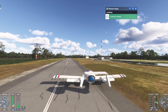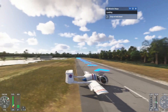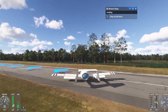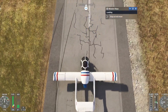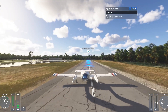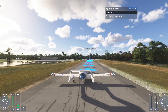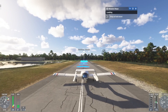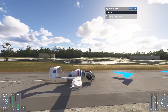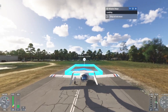Nice landing! Look at that drift — turns out I'm a racer! And look at the marks that the aircraft leaves on the runway. You can actually see the runway tire marks. Oh, and look at that ray tracing — that's so cool.